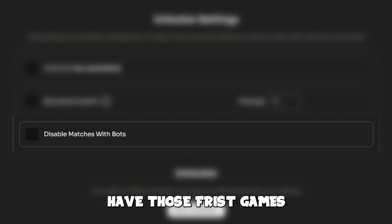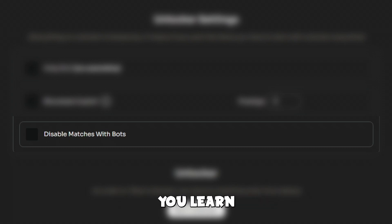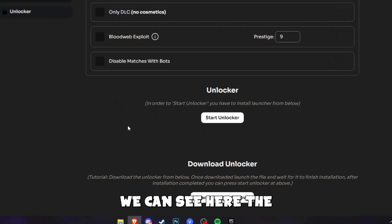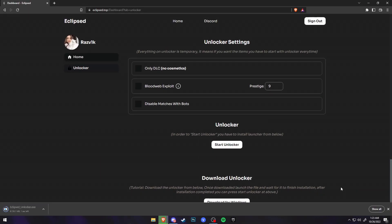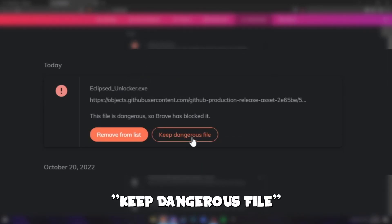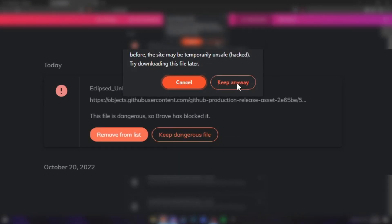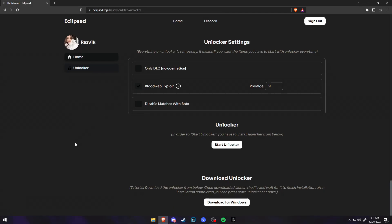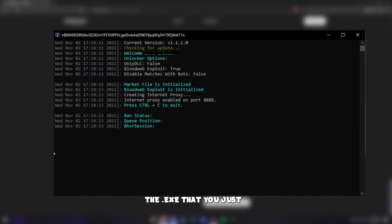You have to do it every time you start Dead by Daylight. The last option is Disable Matches with Bots — useful for a new account when you have those first games where you play with bots to learn the game. Now you have to download the Unlocker — click the download button. It will say it's a virus; press Ctrl+J and then press 'Keep dangerous file' and click Keep. Choose whatever you want — I'm going to press Bloodweb Exploit, Prestige 9, then click Start Unlocker. The EXE will open in CMD and all you have to do is start Dead by Daylight.